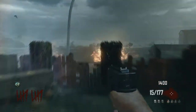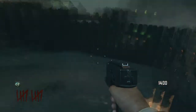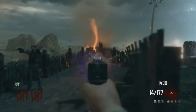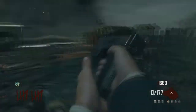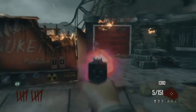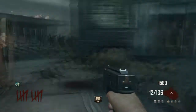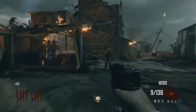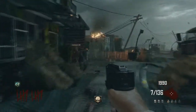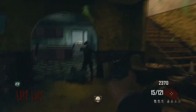Speaking of pistols, the next one is the 4600. This pistol pack-a-punched is not the best. It's very weak and its burst is very low — look at that right there. It's good for maybe rounds 10 through 15 if you're lucky, but other than that this weapon is a waste. If you pack-a-punch it, you're wasting your time. Feel free to use it in low rounds, but if you're expecting to go to high rounds with this weapon, you will die easily.